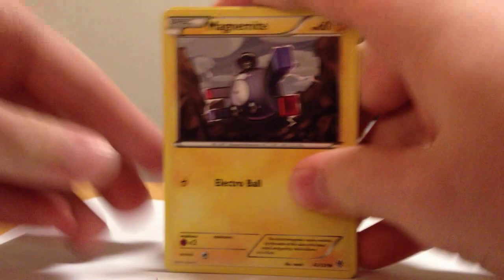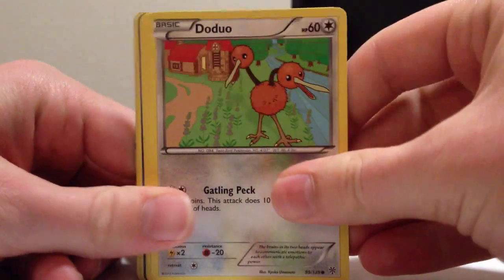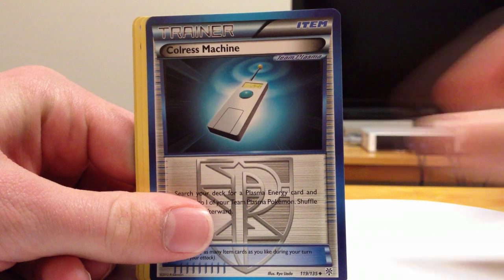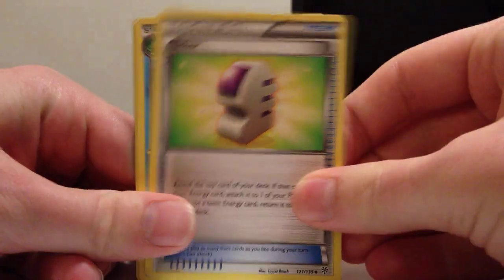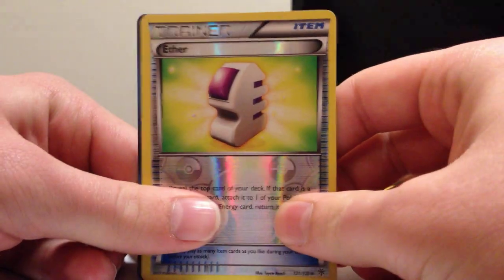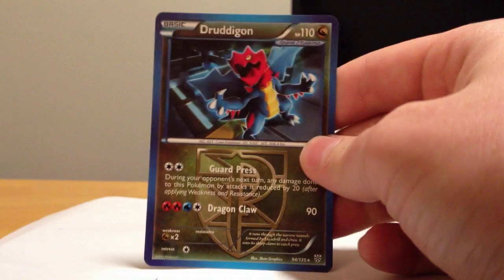I still can't get over that we pulled three Lugia EX in two boxes. That's a little strange, but no full art — darn. Magnemites, Turtwig, Doduo, Carvana, Togepi, Cold-Rest Machine, Ether, Lombre, a Reverse Ether — that's pretty wild — and Dredagon, regular rare. Still love the artwork on all those dragons, even Dredagon.